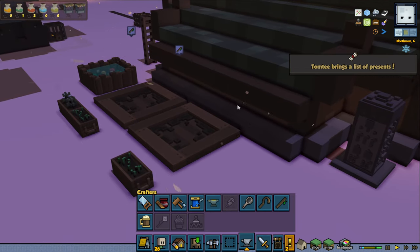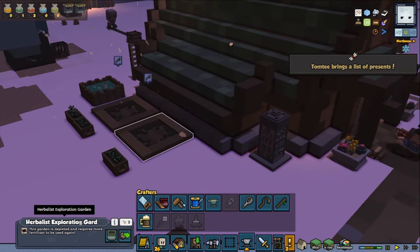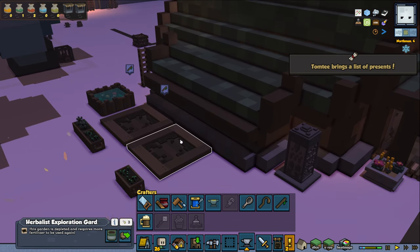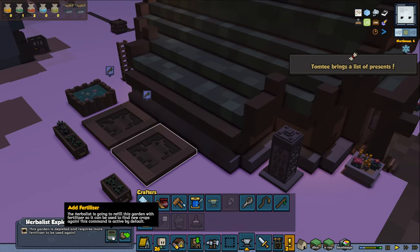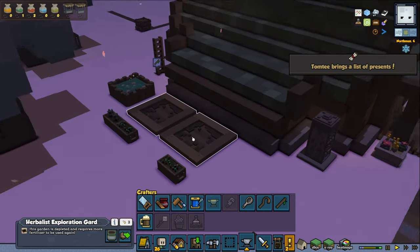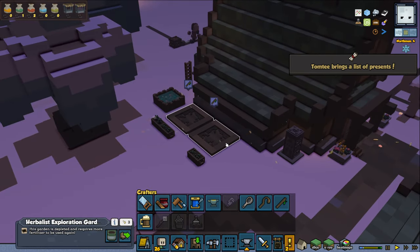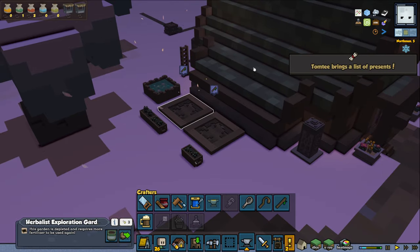If you're using the ACE mod, which changes the game dramatically in many ways, you will be using a herbalist exploration garden. Since we want to find herbs from a different place, we want to make sure we change it to that. Add fertilizer — the herbalist is going to refill the garden with fertilizer so it can be used to find new crops again. Okay, we have to do that first. I'm going to click it twice because I think we have been waiting a while for it. When it is done, we're going to set it to start exploring more exotic herbs from a different biome.